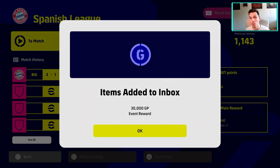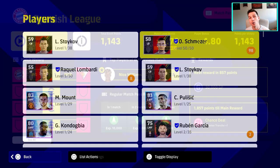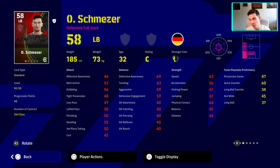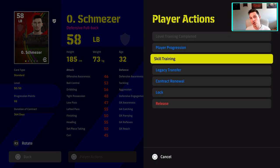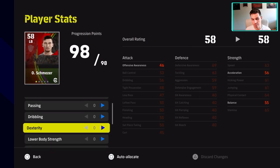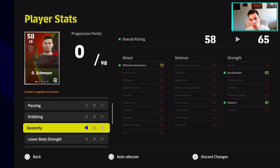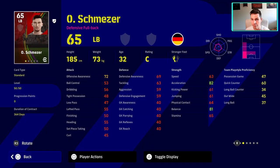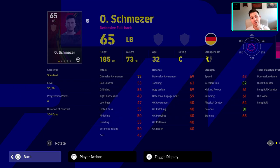Going back out, we're going to look at one of the players we just signed — you can rinse and repeat this. We've already played about 15 to 16 matches in total with this player continuously. You can see here that we've maxed him out. We've trained a 58 overall left back who we got for free into a 65 overall left back that now has all these experience points.